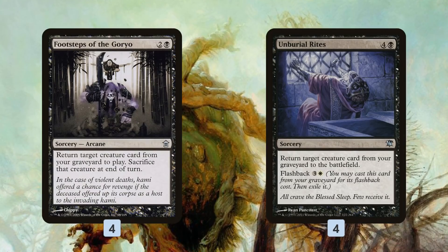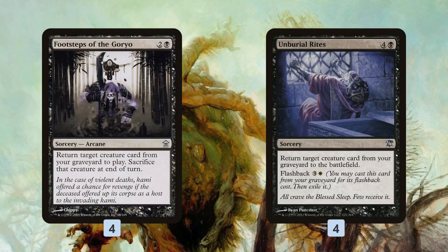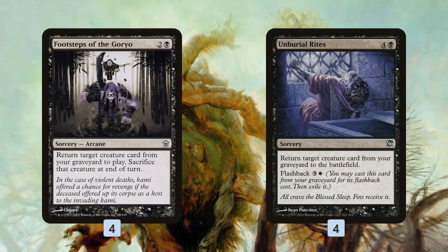Unburial Rites is kind of a double reanimation spell. We can discard it and flash it back for four mana using white mana, or cast it from our hand for five mana and then cast it again from our graveyard with flashback — getting two reanimations for the price of one.